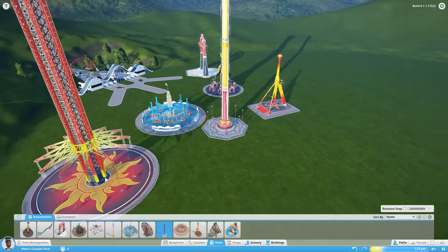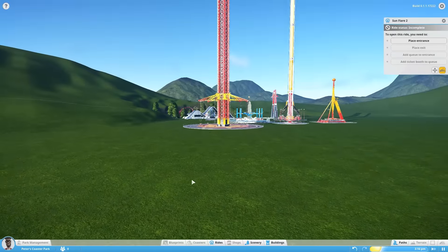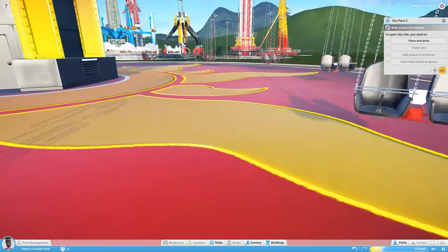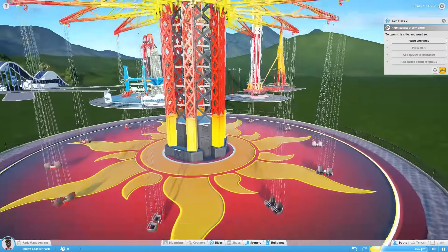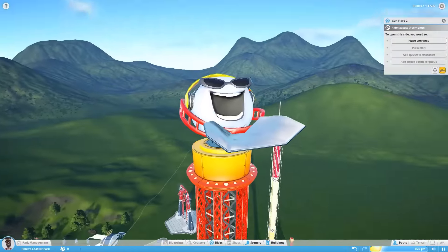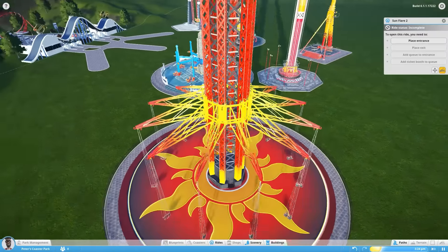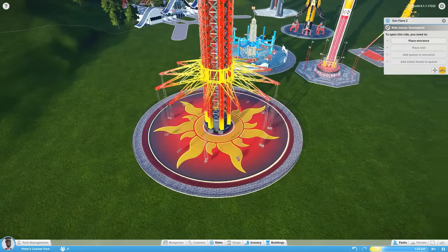The next category of rides are the chair rides. The Sun Flare sees your patrons sitting in a chair and spinning around at very great height. Pretty cool looking ride — I'd like to get on one of these in the real world one day.